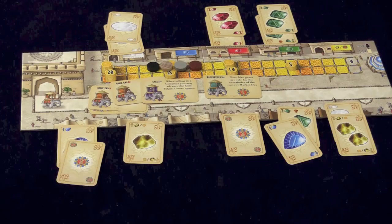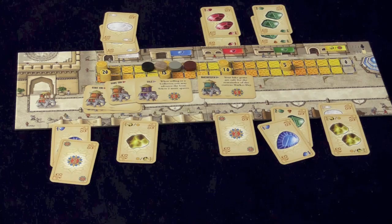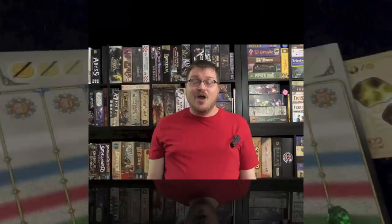We'll be adding more gems to the middle, the nobles will move over, and more nobles are added to the middle of the table. More gems are added and we start another round. When the last noble card hits the table, that will be the final turn of the game. At the end of the game, whoever has the most points from the gem tracks, from nobles collected, and from victory point cards — which are one, two, and three-point cards — wins.